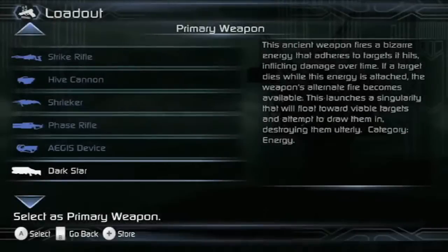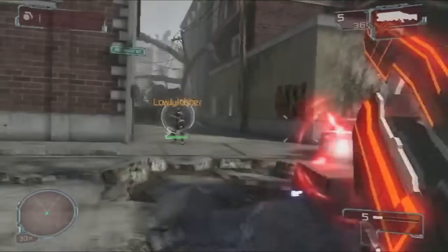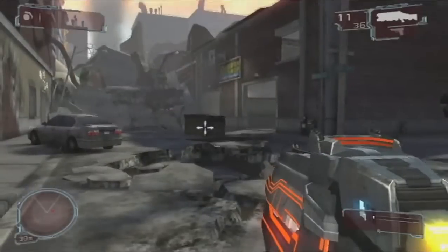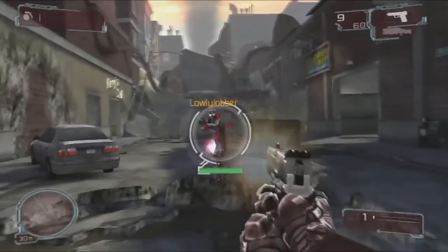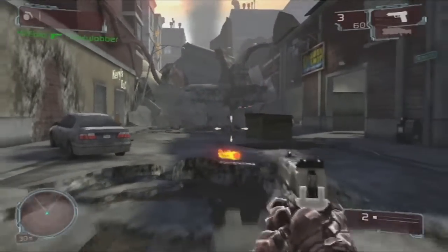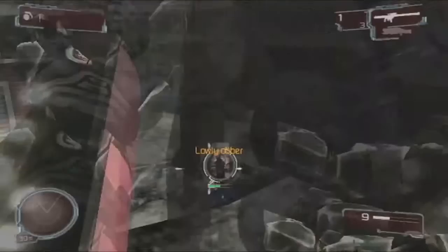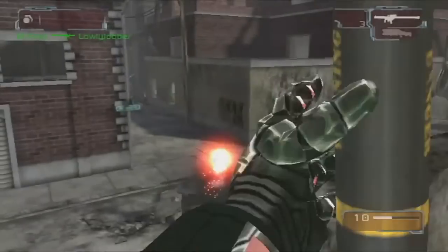One last combo that's fun to use is the Dark Star with Armory. The Dark Star can unleash a devastating black hole, but only if you get one or more kills against targets that you've tagged with its regular shots. Since the regular shot doesn't do that much damage, this often means switching to your secondary weapon after you've tagged someone to finish the job. But if you pick Armory as your primary upgrade, you can bring two heavy weapons into the fray. Now that you've tagged someone with the Dark Star, you can switch to another powerful weapon to help pave the way to your black hole destruction.